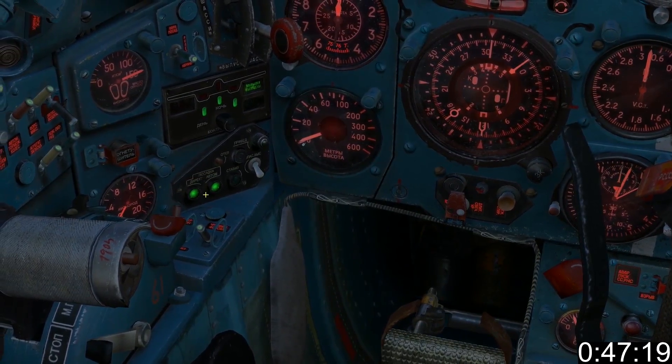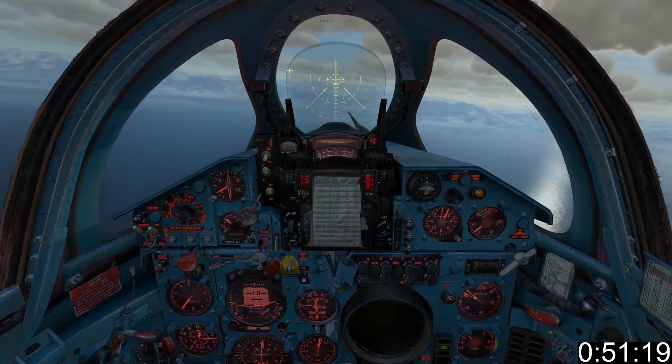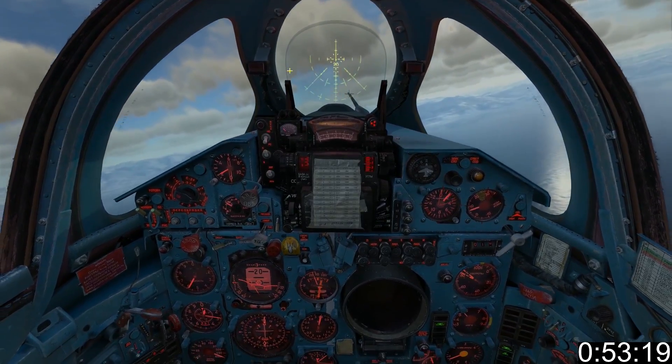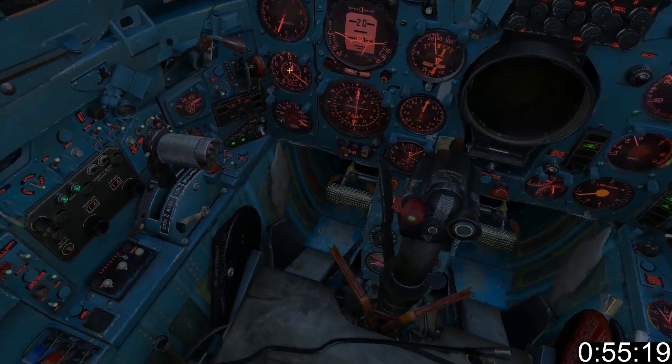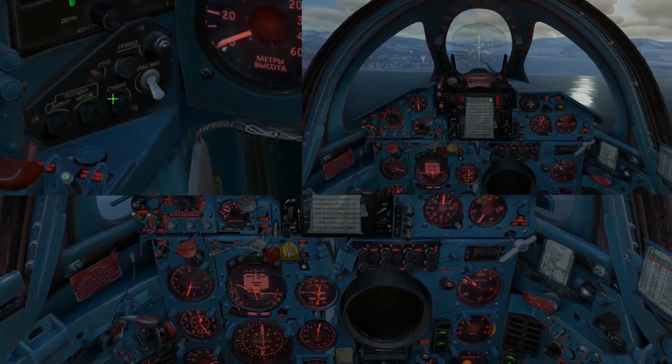This is the SAU automatic approach switch. Set the correct RSPN channel and navigate to the glidescope. Get on the glidescope between 900 and 1300 metres depending on distance. Engage SAU automatic and pucker that sphincter — it will now fly the glidescope. Make sure you disengage and take control just before the threshold.